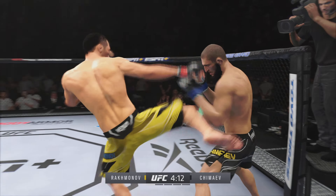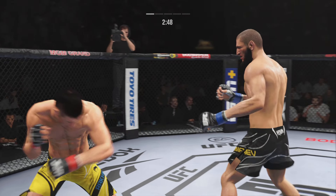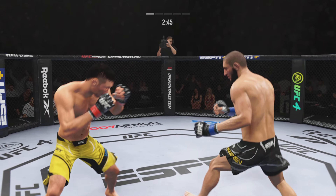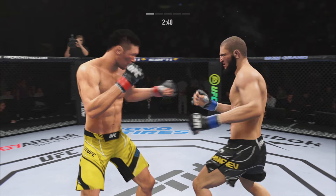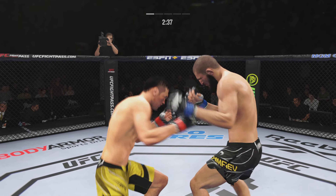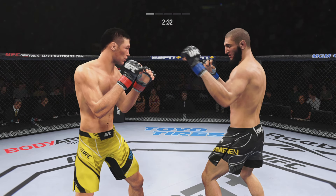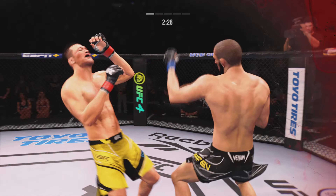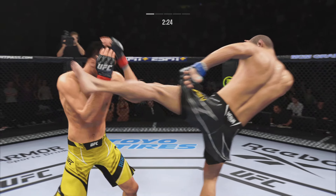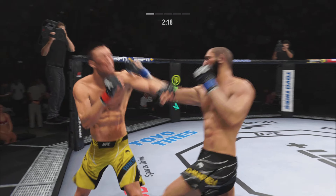Just over three minutes to go. Head kick lands. He missed with that right hand. Spinning back fist — not much of a set-up there. Misses with the left hook. Blocks the shot. Just a split there.